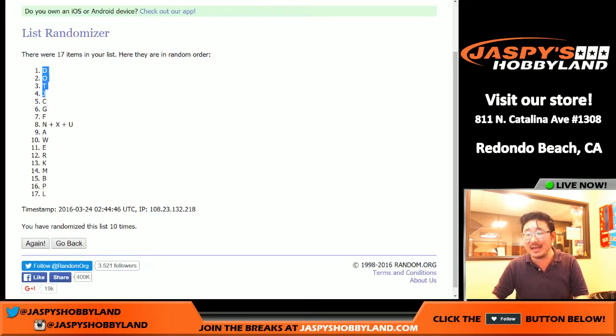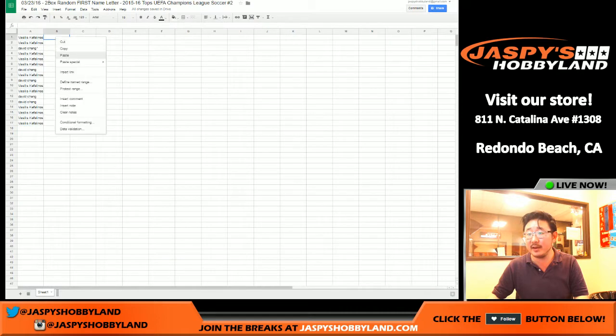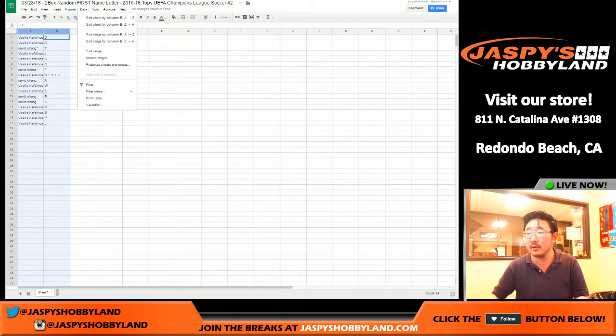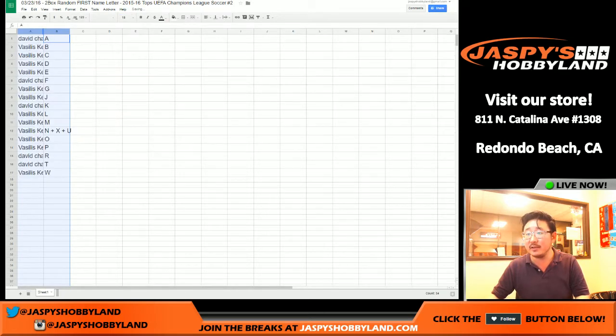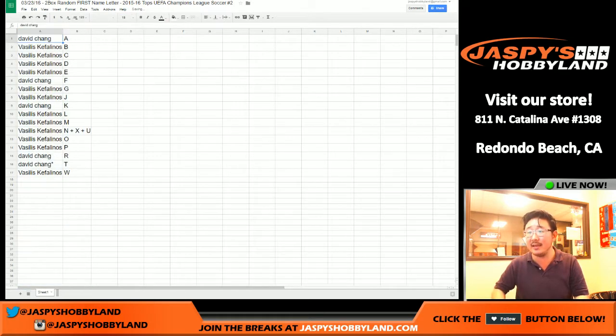We got D as our first three right here, and then down to L. After alphabetizing, here's how it breaks down: Dave has A, F, and K. Vasilis has B, C, D, E, G, J, L, M, N, X, U, O, P, and W. Last spot goes to Mojo with T.